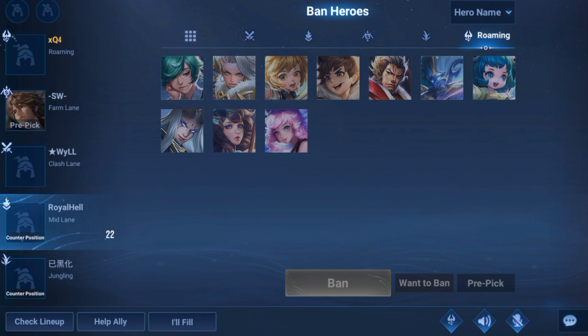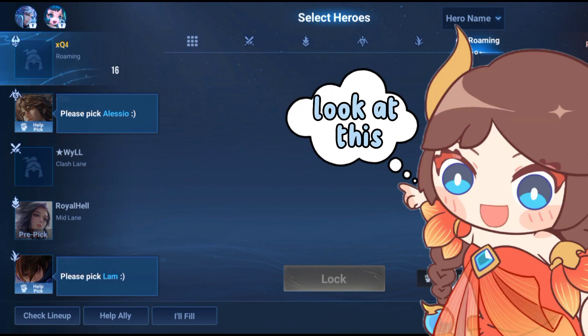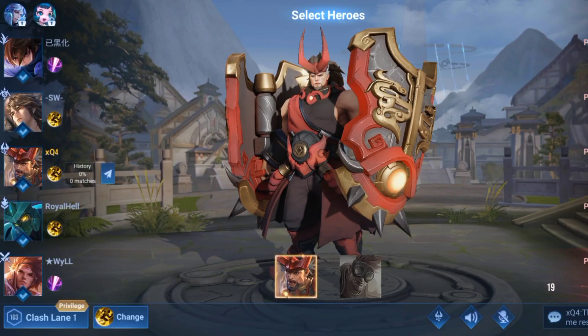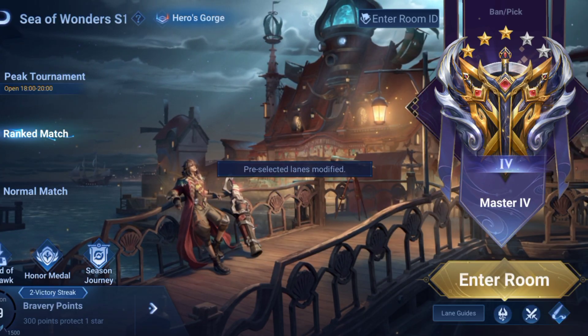As expected, they selected the support lane for me — no one wants to play support and that's kind of sad. As you can see, I literally have zero support heroes, but they still chose this lane for me. So I picked Lian Po because that's the only tank I have, but anyway, with my godly tanking skills we won the match very easily.